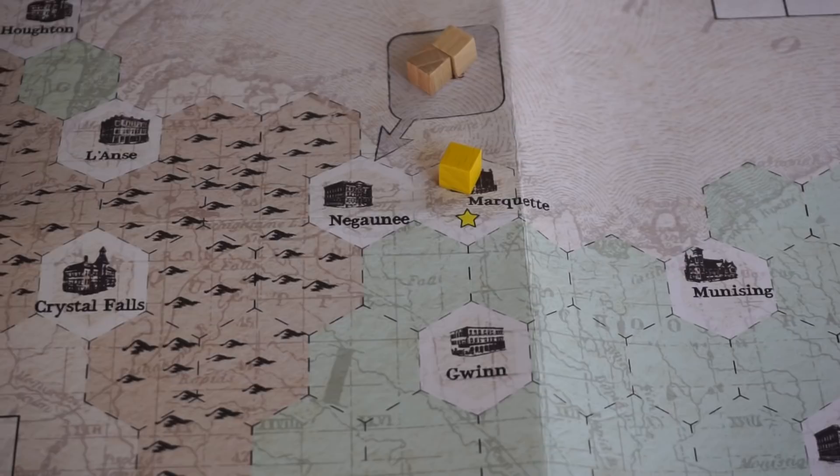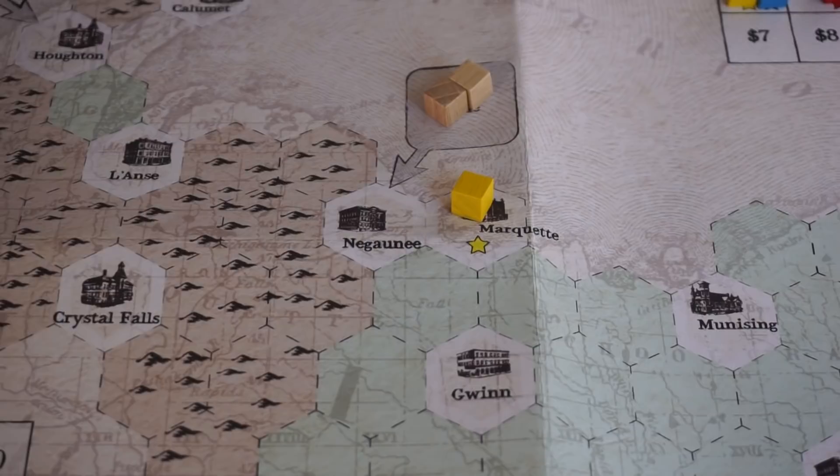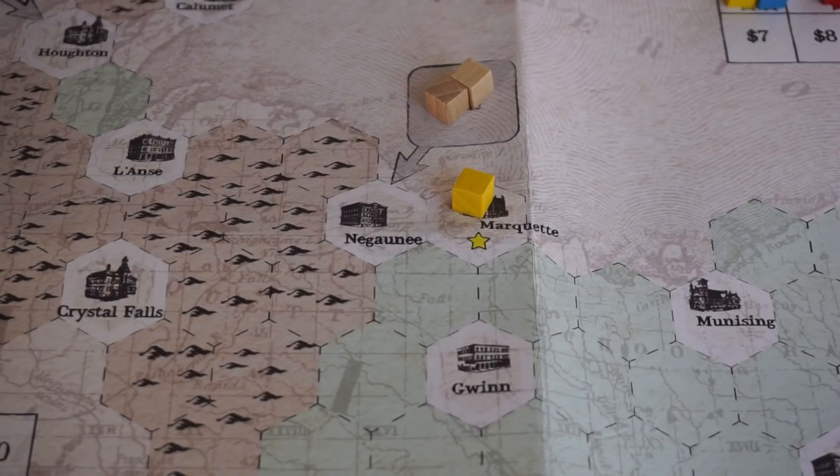Having the priority deal card at the end of the game gives you a little bit of extra money. In operating rounds, first the private companies pay out the amount that's on the card — like the Adventure Mine pays out $8 each round. Then each of the companies operate in order: the Sioux Line, the CNW, the DSSA.